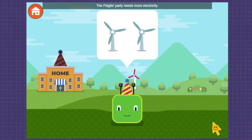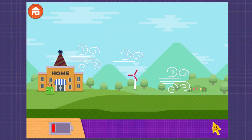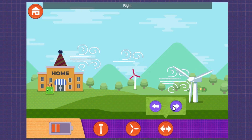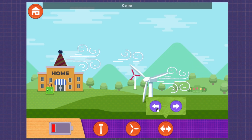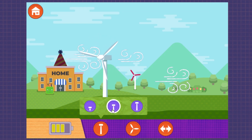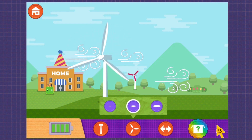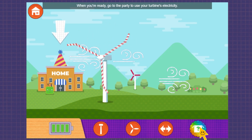The fidget's party needs more electricity. Short. Short. Right. Center. Left. Make your turbine the same height. Long. Medium — you unlocked more silly blades. Drinking straw. When you're ready, go to the party to use your turbine's electricity.